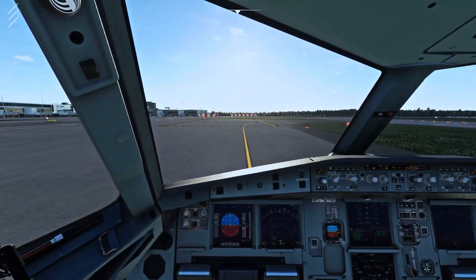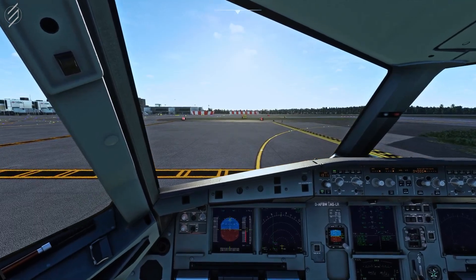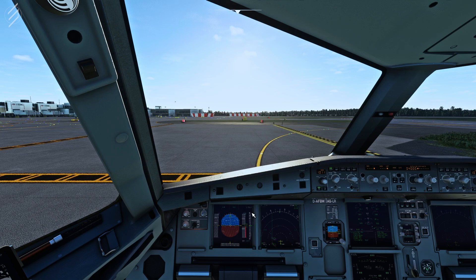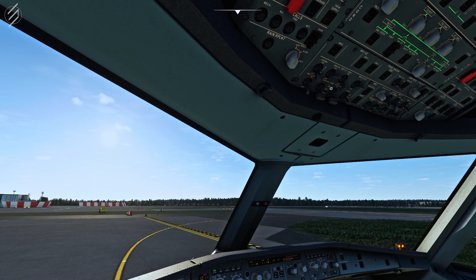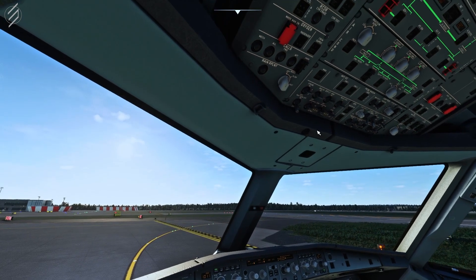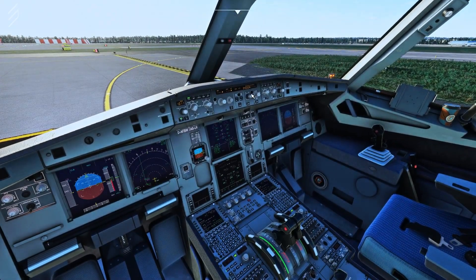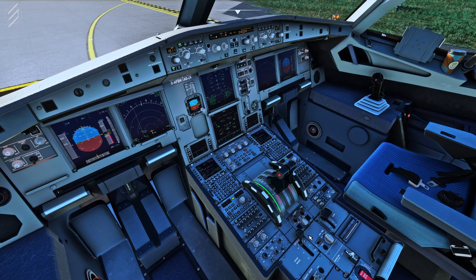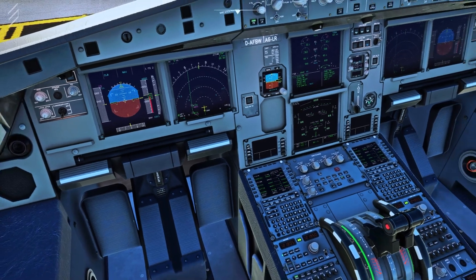We're now approaching the Alpha 2 holding point just before runway 26L. We're going to stop at the holding point and get ready to leave. Remember to set the auto brake to max and to set your first indicated altitude on the altimeter. Set the landing lights accordingly, turning the strobe lights to on, wing lights to on, nose light to take off, and the wing lights to on. Ding the cabin to let them know we're ready to leave. Do a quick sweep of the entire overhead panel to make sure everything is set correctly.